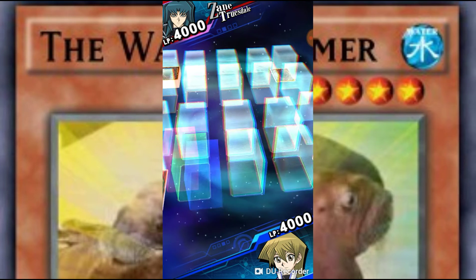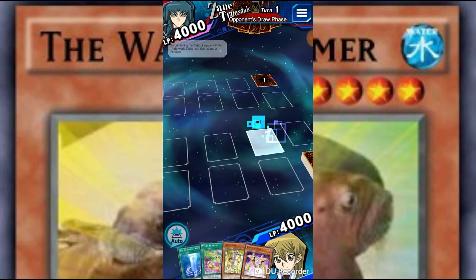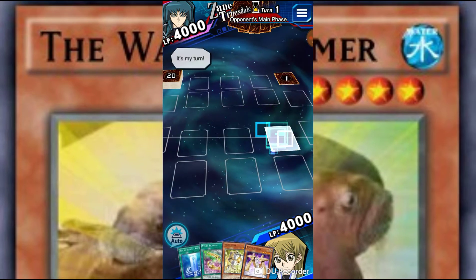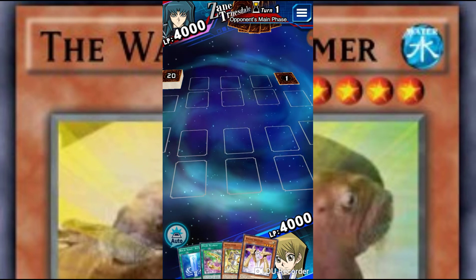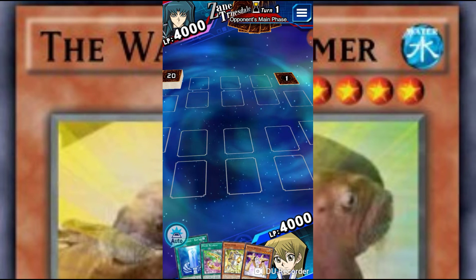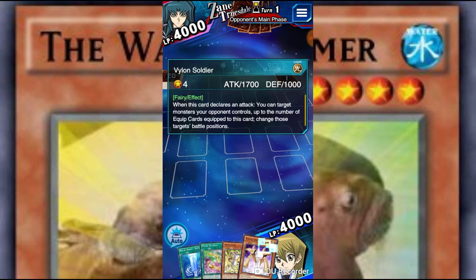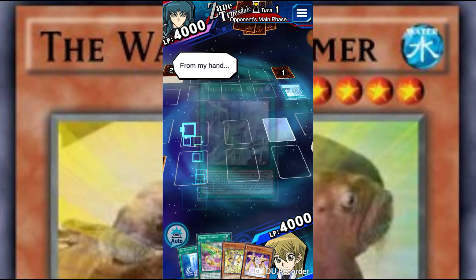We're facing a Zane — it's probably going to be an Ultra Trash Leap player, or maybe a Cyberdark player. Who knows? Alright, so we got Vylon Soldier up in here. Nice. Vylon Soldier with Filament is pretty nice — you can attack over anything.